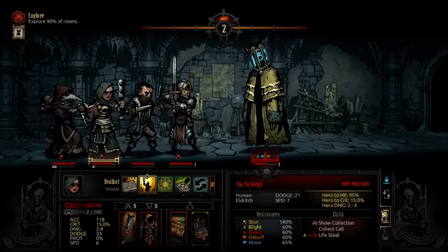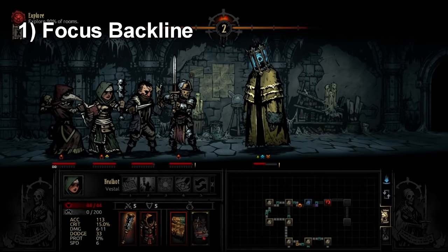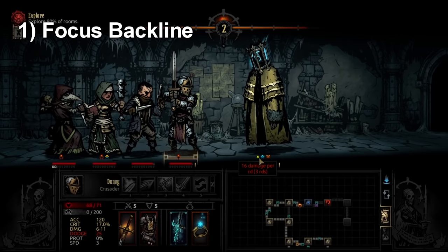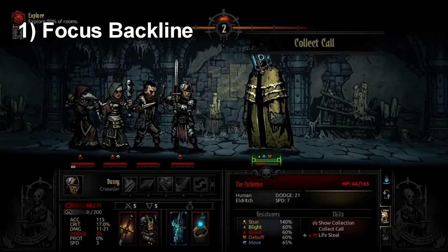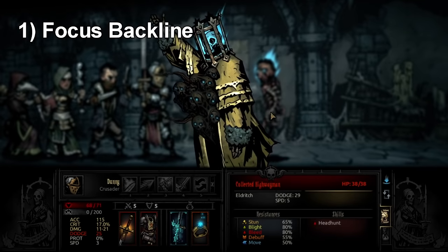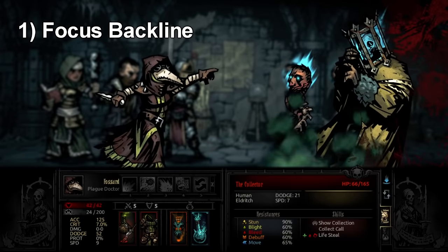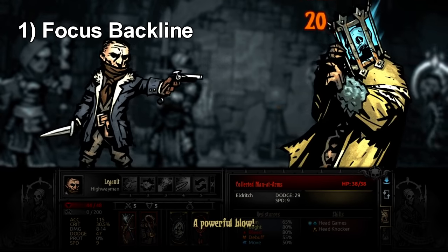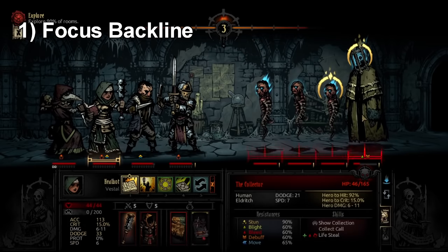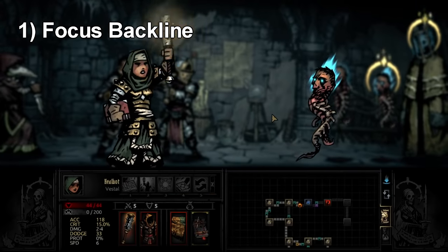The first tip is that you need to focus backline enemies first. The backline enemies are usually the supports on the enemy team and the stress casters, as they're called. So if you're dealing with afflictions quite often in your missions, you probably need to be taking these things down first. They go down much easier than frontline enemies — they have less HP, a little bit more dodge, which makes them harder to hit. And they usually do not have protection.